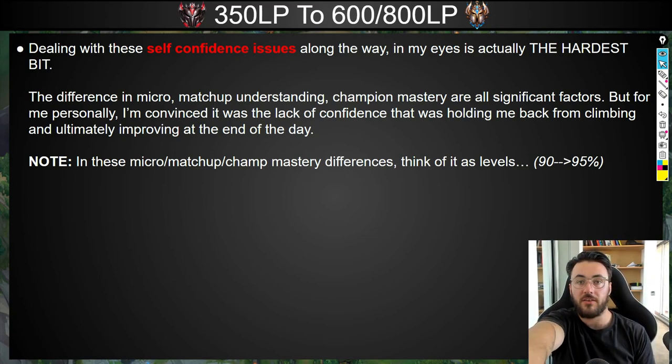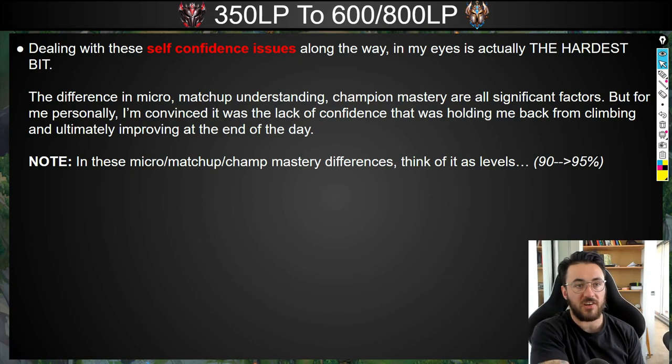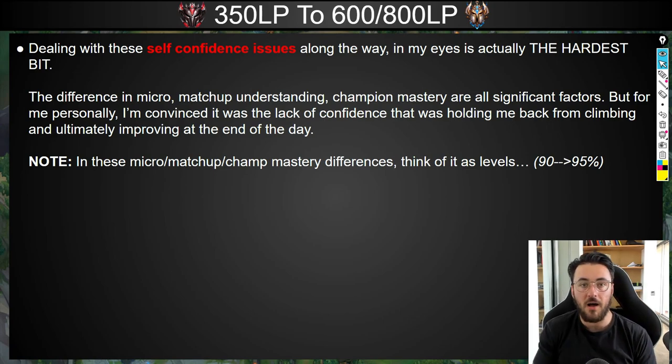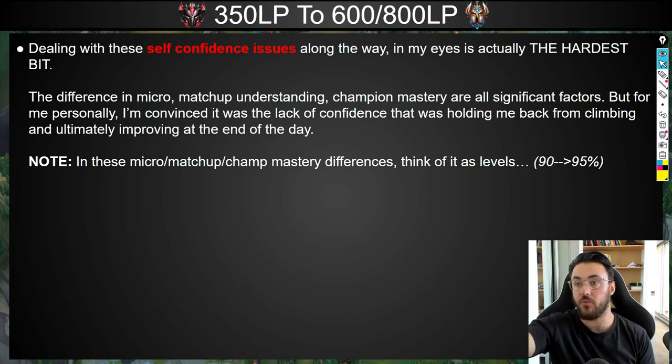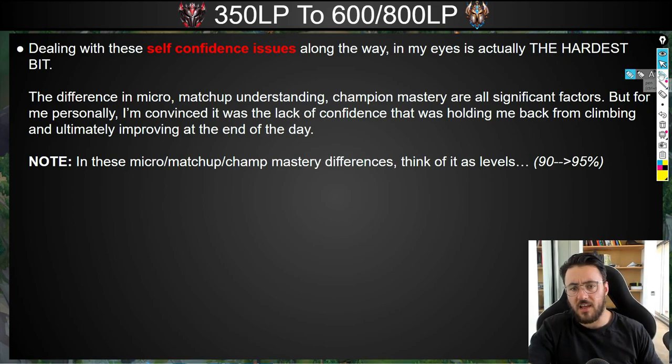Dealing with these self-confidence issues going through this skill bracket is actually the hardest part. It's not the difference in micro, matchup understanding, or champion mastery — although those are significant factors. It's largely this difference in self-confidence. And you all know it: whether you're a Platinum 2 going against a Diamond 4, or a Diamond 2 going against a Master Zero LP — if you go into that game and you know, respect, or are scared of that player, you are going to play significantly worse.